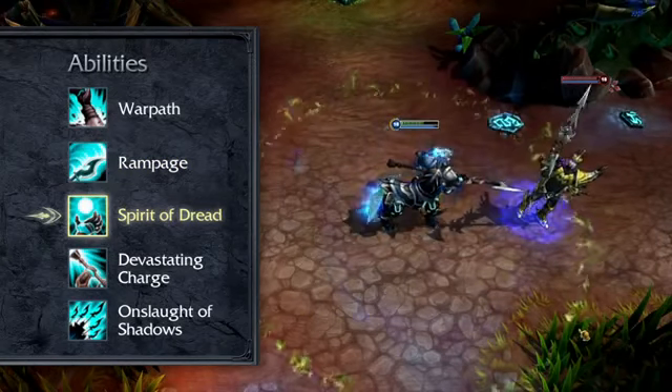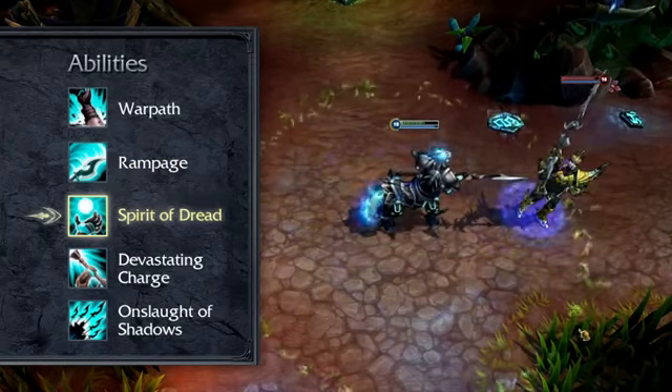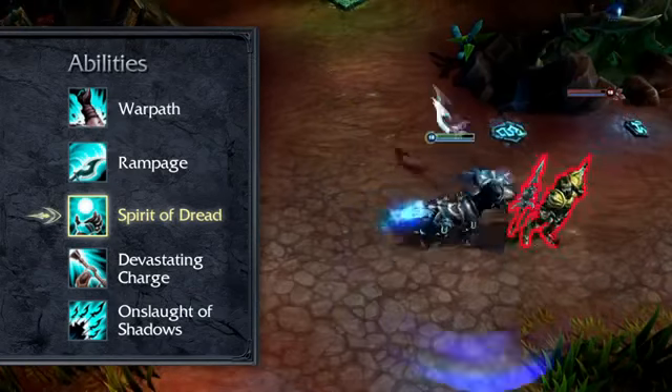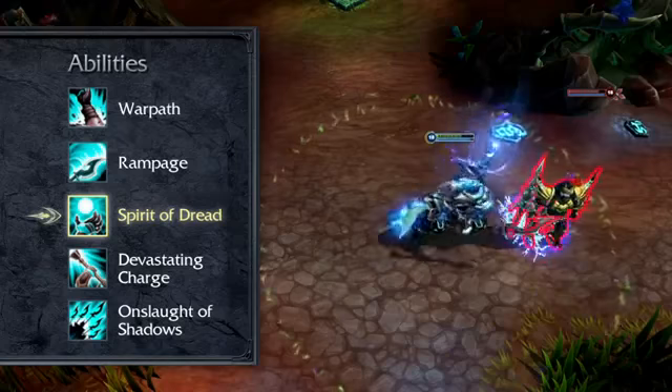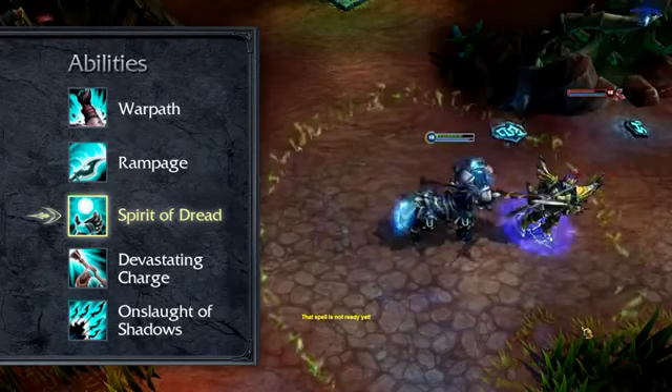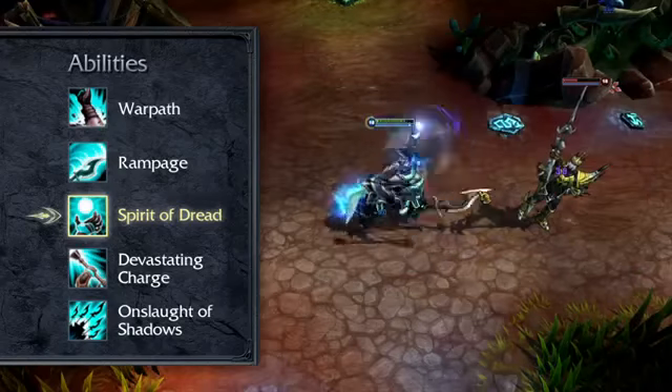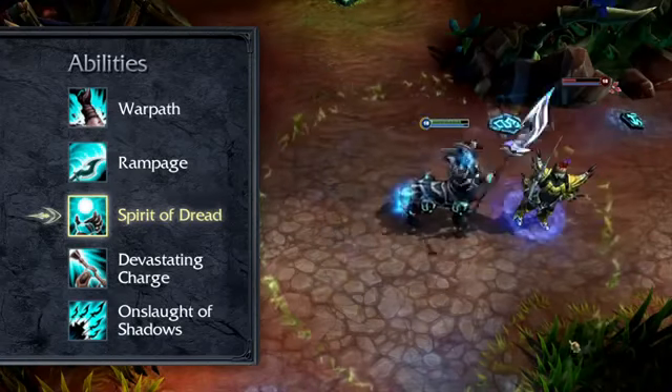Spirit of Dread creates an aura around Hecarim for a few seconds that constantly damages all nearby enemies. Additionally, Hecarim heals for a portion of any damage dealt to these enemies. Healing against minions is capped. Because it brings both great damage and health sustain, take a point in Spirit of Dread early and max it by level 13.